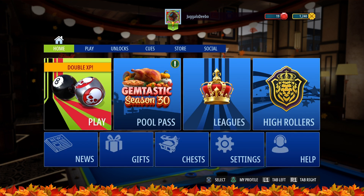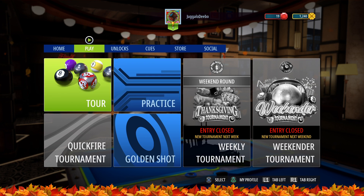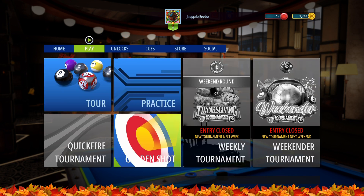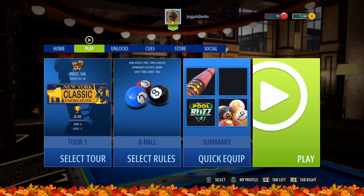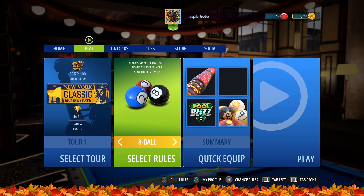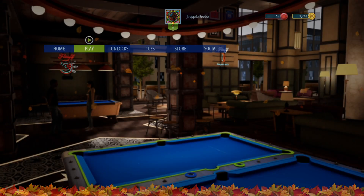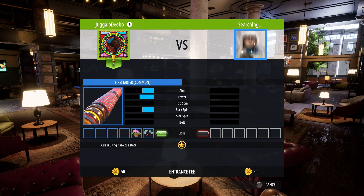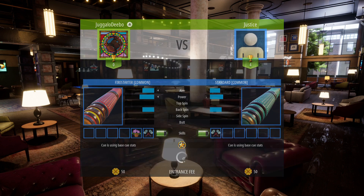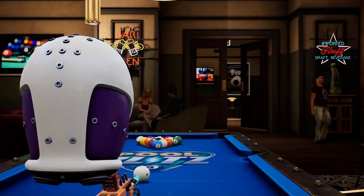Sitting here thinking how do I play — press play. Golden shot tour. I don't know what any of this means, I know eight ball, let's go play. What's it doing? Hold on, it costs coins every time I play a game — 50 coins.